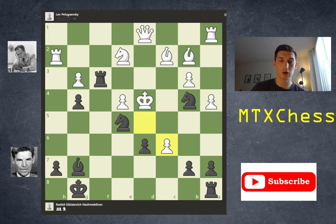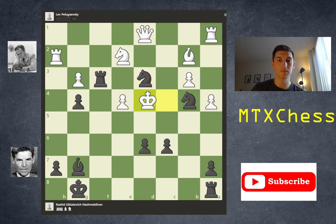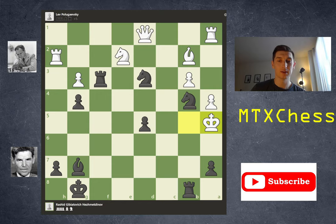Black plays pawn c5 check — it would be checkmate if not for that pawn — so white takes en passant. We take back, and now black is threatening checkmate again. White must play bishop d3 to create an escape square for the king. Knight takes d3, the king is forced to c4. After pawn d5, pawn takes d5, pawn takes d5 — the king comes to b5, rook b8, king a5, and black plays knight c6.